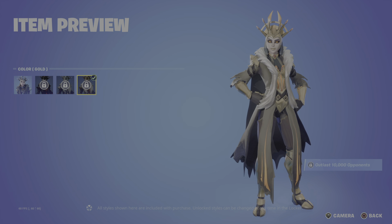Moving on to the back bling, we have the legendary Shackled Stone — 'keep it contained.' The reactiveness triggers when you deal damage or outlast opponents. We've got the default and then the Ghost version. Moving away from this, we have the return of the Dark Shard harvesting tool — 'splintered from geometric perfection,' reactive, first introduced in OG Season 6, part of the Western Wild set. We've got the default and then the Spectra Shard.